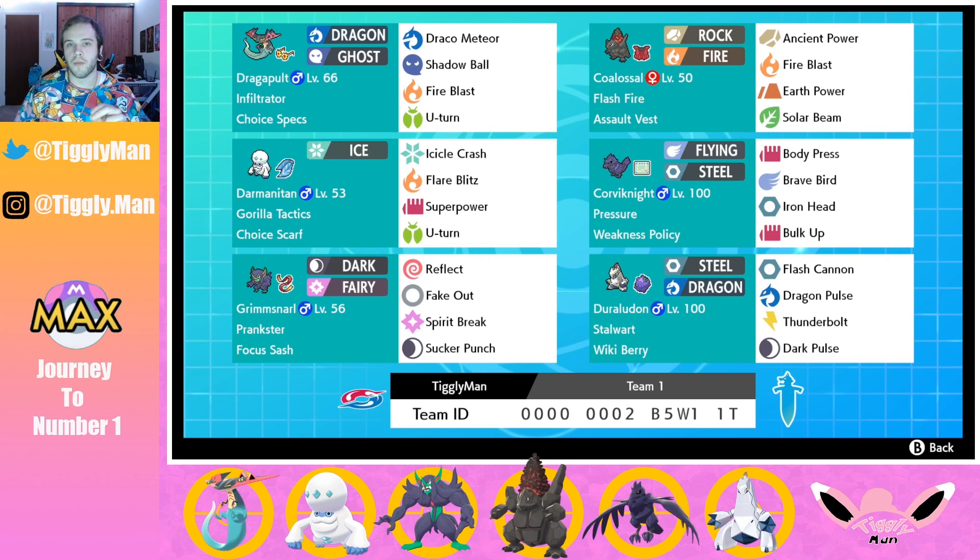At first I was running Runerigus with Trick Room instead of Grimsnarl, but I noticed the Dracovish-Whismacott set was destroying my team — their Tailwind would go up and Dracovish would wreck everything. So I opted for a Focus Sash Grimsnarl to get Fake Out, set up Reflect to cut Dracovish's damage in half, and also handle Dracazolt. Standard coverage on Spirit Break and Sucker Punch.